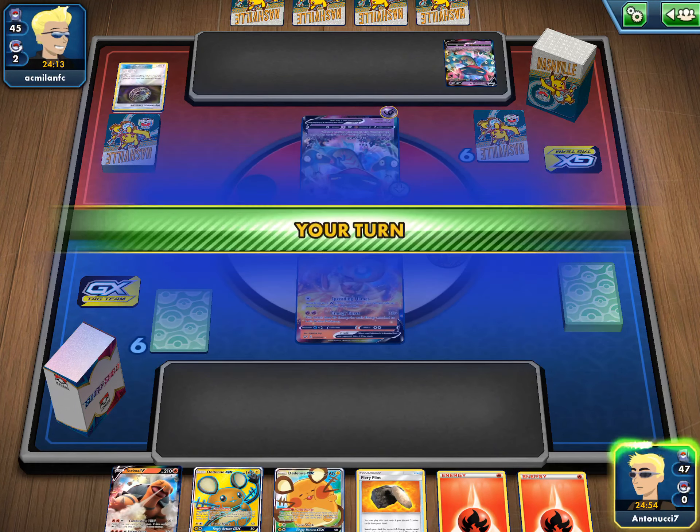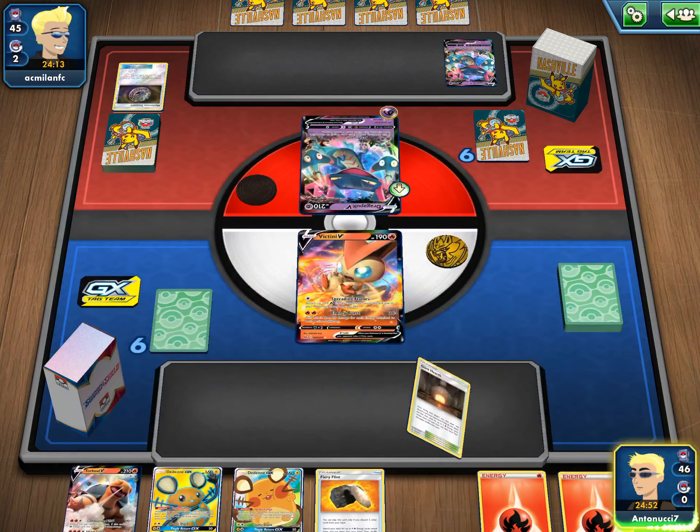Two Dragapult setup. No Malamar, so Torquil could definitely be good. We've got Giant Hearth, which is really good. We do get Welder. I'm just going to try to get a lot of energies in the discard pile - mainly three energies. We're probably going to get two more for an attachment for turn on Victini, and then one in the discard pile. Seems fine. Going to look at my deck to see what's prized.